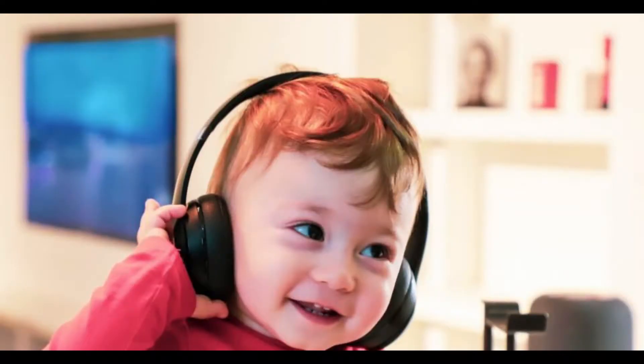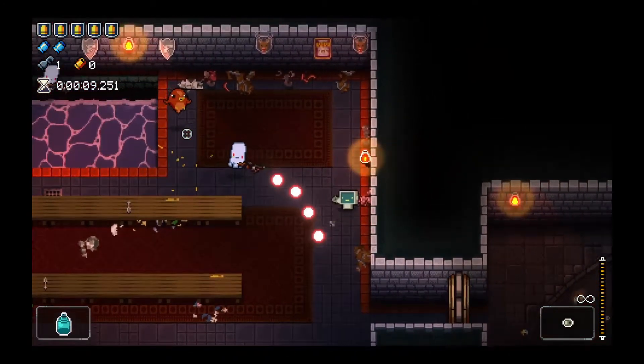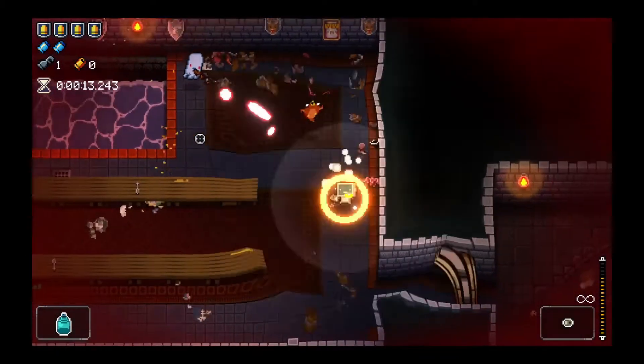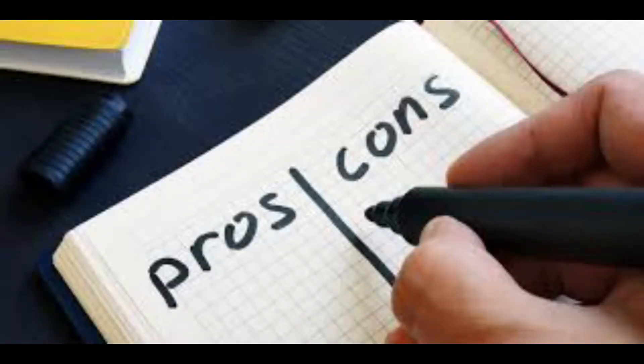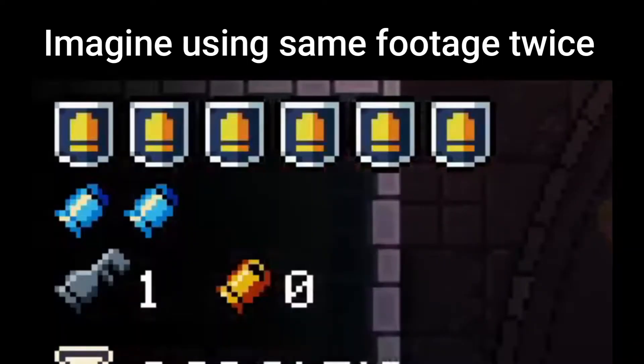This character looks so good, but hold your horses — he is not as good as I say he is. Let's talk about his gimmick. He has no health, and he can only use armor. There are upsides to this, like having a blink every time you get hit, armor being technically cheaper than hearts, and some other features. But there are downsides too, like not having any permanent health upgrades, not being able to use vampires, armor being more rare on room drops, and you can't save armor — so what you have on is what you got.